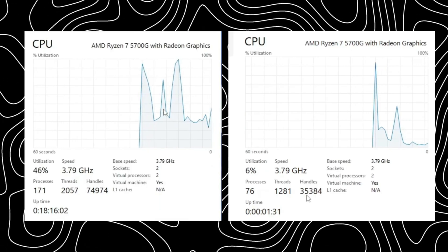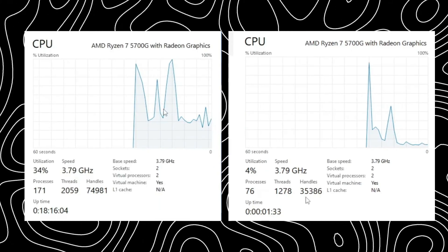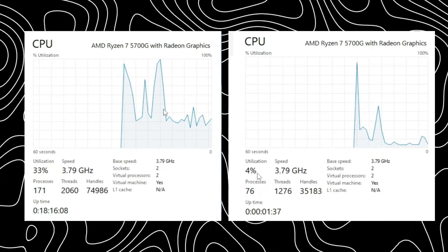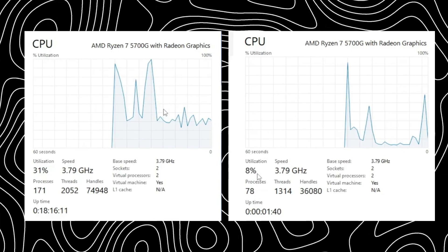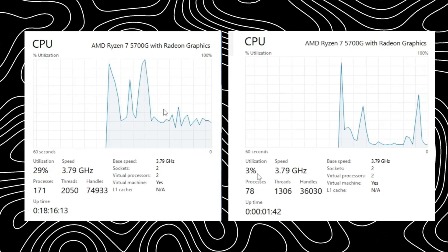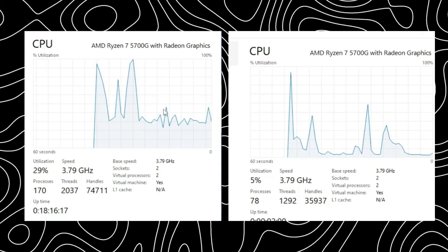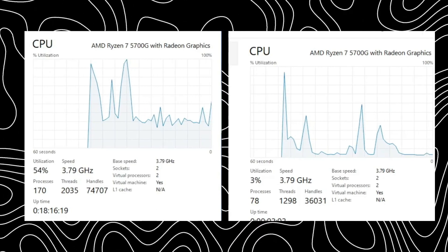As you can see, there is a huge difference — more than half of the process count has been decreased. The CPU utilization that was around 40–45% has now been reduced to 8–10%. With these resources freed up, you will have higher performance and no more lag.